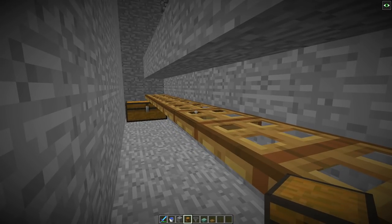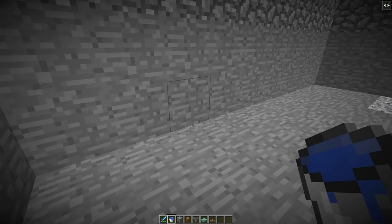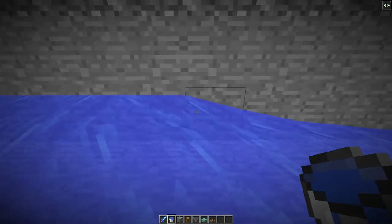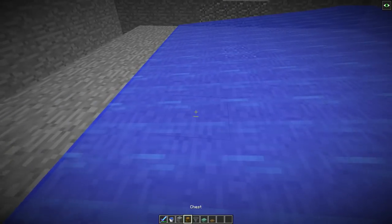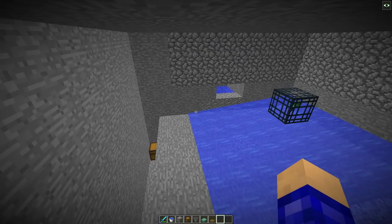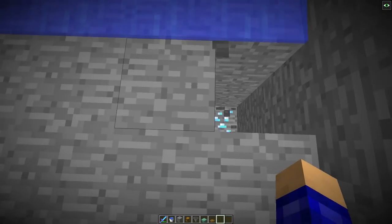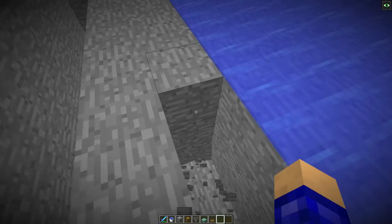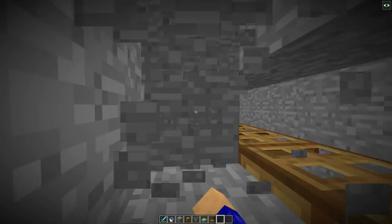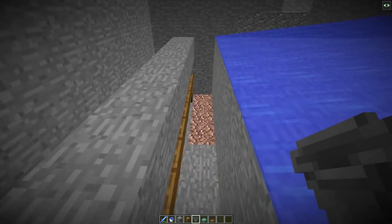Now grab your water and place it on every block along here — or every other block, it doesn't matter. If done correctly it will run right to this end, about eight or nine blocks. Then on this block go one, two, three — and repeat one, two, three on every single block along here.